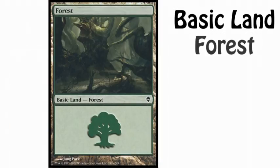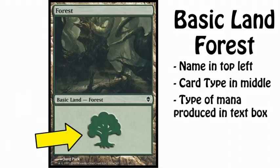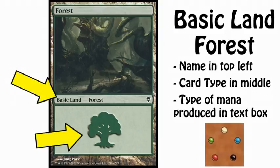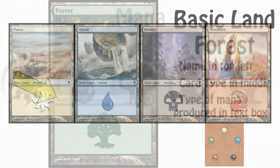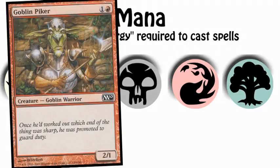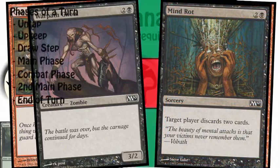This is a basic Forest. You'll see its name in the top left of the card, its card type is in the center, and a large mana symbol is in the box below that. Forest is a basic land that produces green mana, one of the five colors of Magic. The other four colors are white, blue, black, and red. Mana is the currency required to cast spells. Different colors have different attributes, such as red being the color of goblins and featuring direct damage spells like Lightning Bolt, and black being the color of zombies and darkness, including discard spells like Mind Rot.